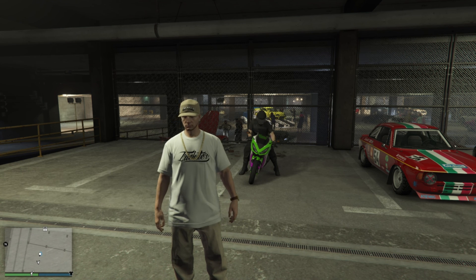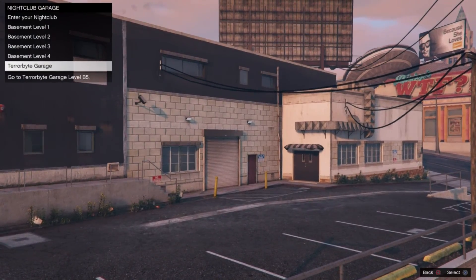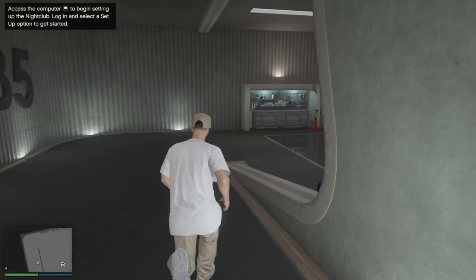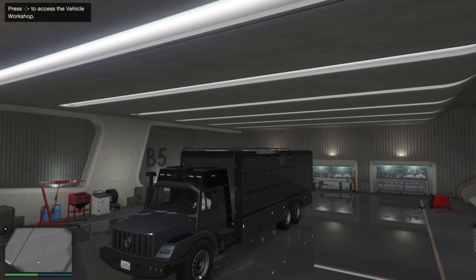Our friend is going to chill right here on the vehicle while we do what we need to do. From here, we need to make our way over to our nightclub — we will need a Terabyte. So we're going to head into our Terabyte garage, jump in the Terabyte, and once inside we're going to hit right on the d-pad to modify the Terabyte.